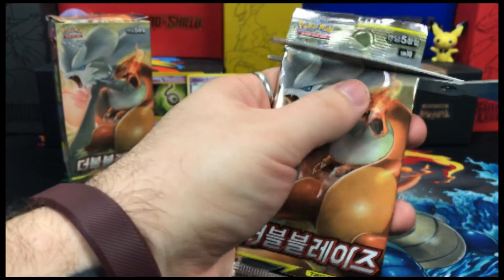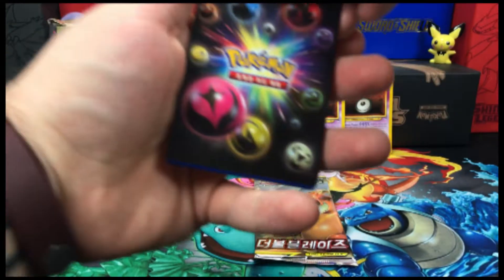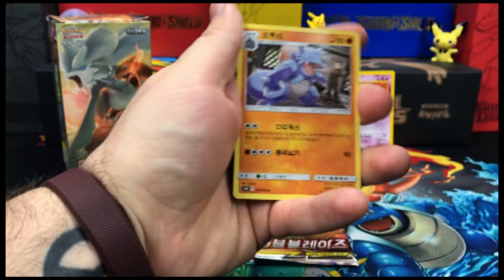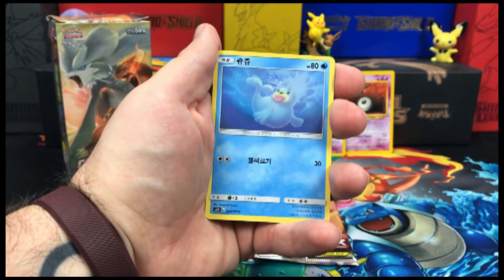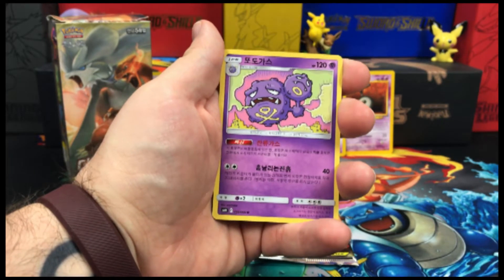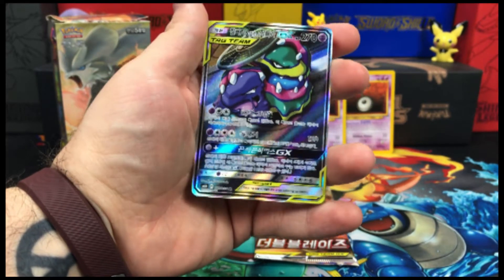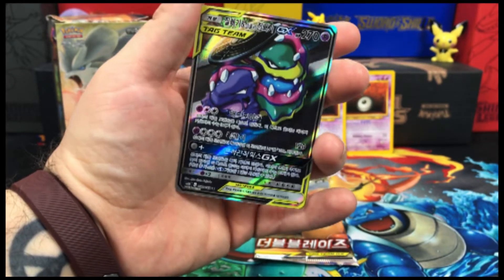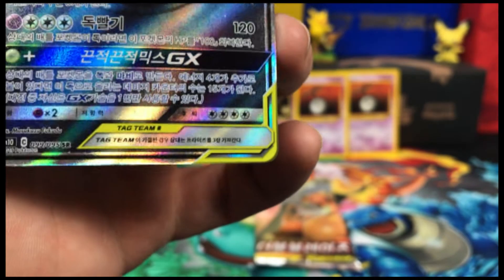Two packs to go here. There's that promo checklist on the front. We're going to start this one off with a Rhydon. We have Seel, Cleffa, Weezing, and on the end we have a Muk Muk. I don't believe this is a full art version. I don't think this is a full art version — and I don't know if I can pick it up on camera, there's a pretty serious print line.